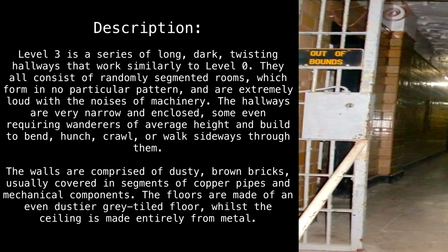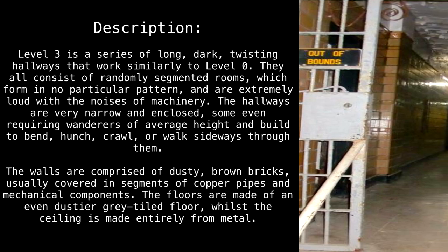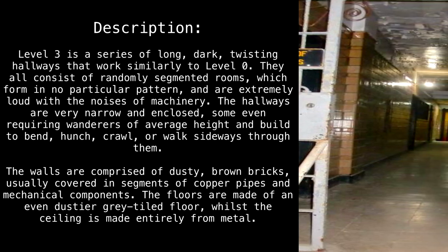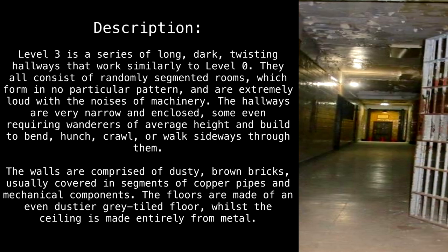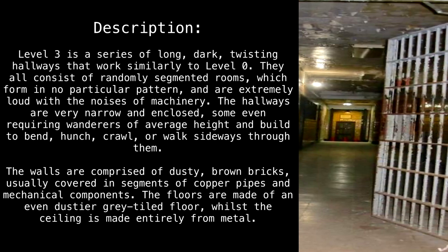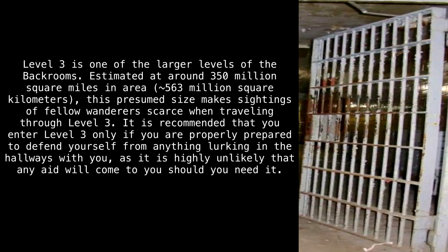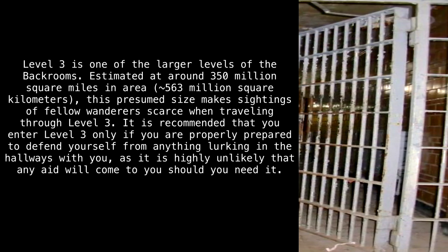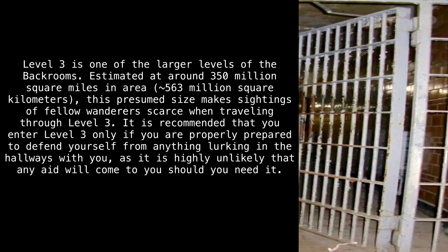The walls are comprised of dusty brown bricks, usually covered in segments of copper pipes and mechanical components. The floors are made of an even dustier gray-tiled floor, whilst the ceiling is made entirely from metal. Level 3 is one of the larger levels of the back rooms, estimated at around 350 million square miles in area, approximately 563 million square kilometers.